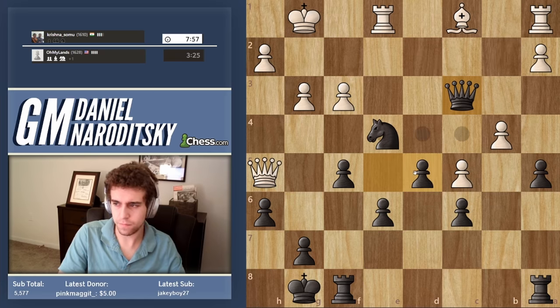King f2 — that's actually very very strong as well. But let's just take here. We take on a3, force the trade, and then take another pawn. We could go d4 but let's just take. Yeah, he's very very good, this guy.